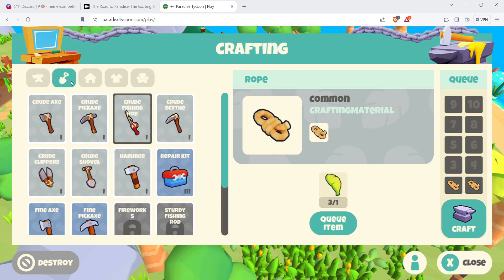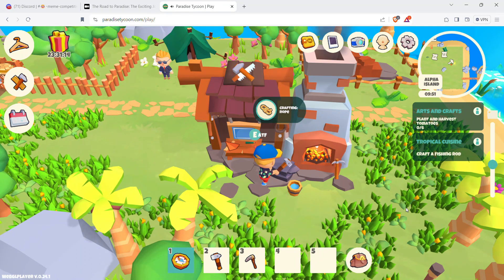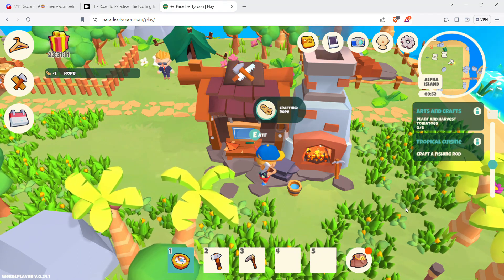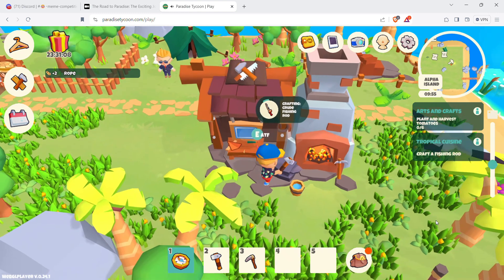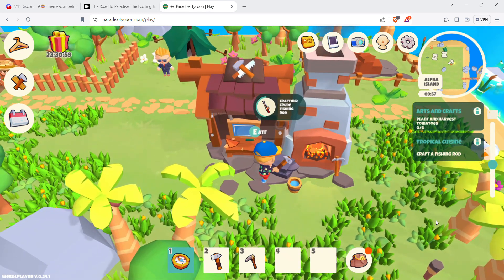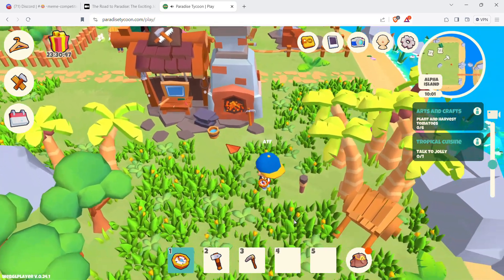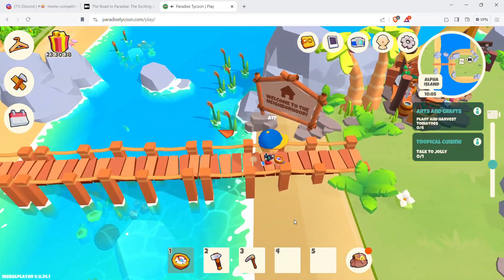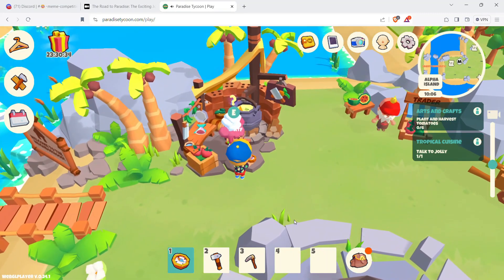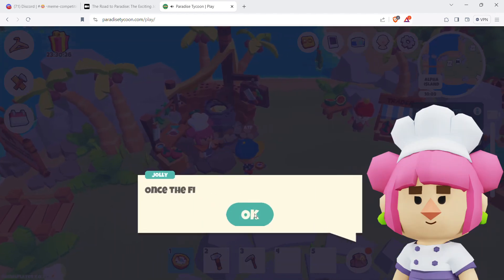Task complete. Talk to Jolly, then catch a fish. Equip the fishing rod and use it near the water. I'm going to toss the line — I can't remember the controls. Was it A or B on the Xbox controller? It's taking longer than usual. It is A. Remember, you have to reel it in without going over, otherwise the line will break. When it turns red it is struggling against you.